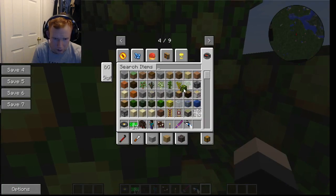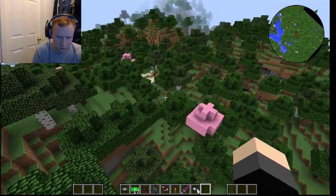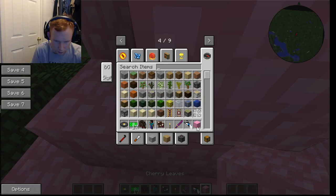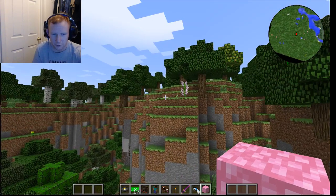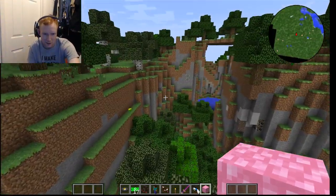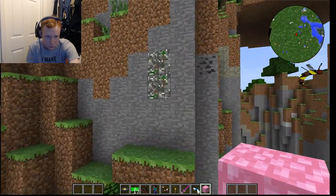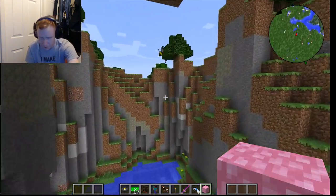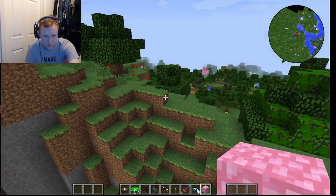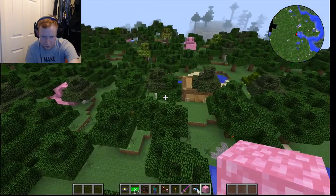Actually, what is this? It's kiwi leaves. Oh, a sakura tree. Cherry leaves. Cherry blossom. It's a sakura tree. More of these ores here. I was thinking about starting a Crazy Craft server — starting it off as a Crazy Craft server. And I think that would be pretty awesome.